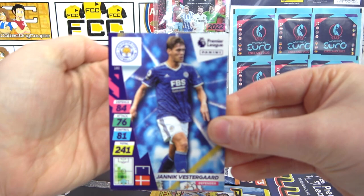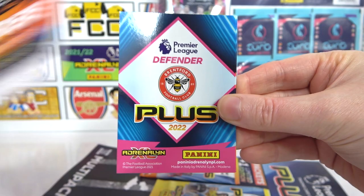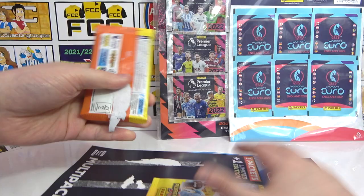We have Vestergaard to kick off this next pack, Ashley Barnes, Fabianski, and Joel Ward. The code's quite early. A Passmaster Norgard — nice — Brentford pack! Yes. Brentford pack.